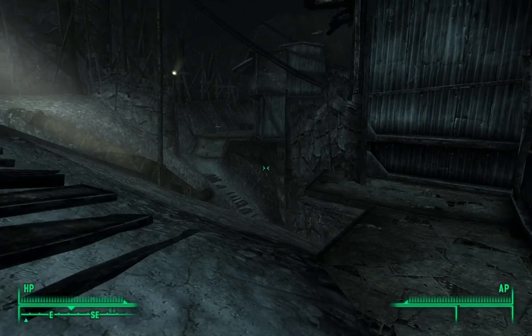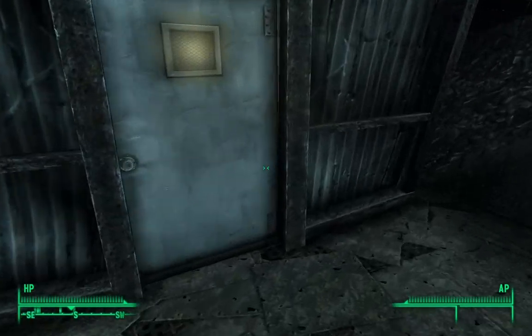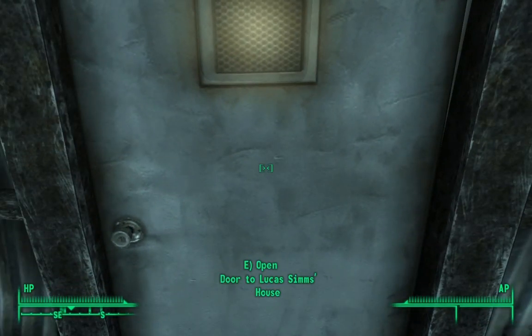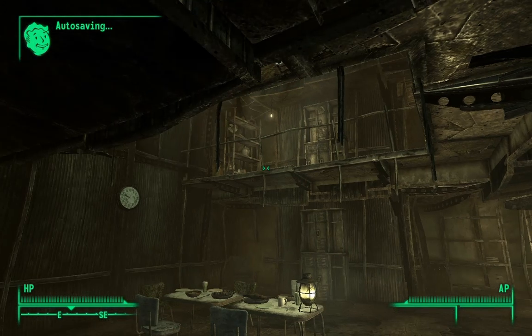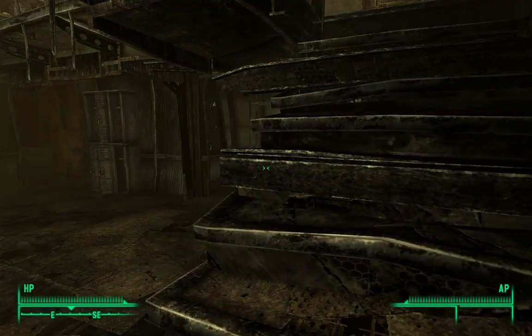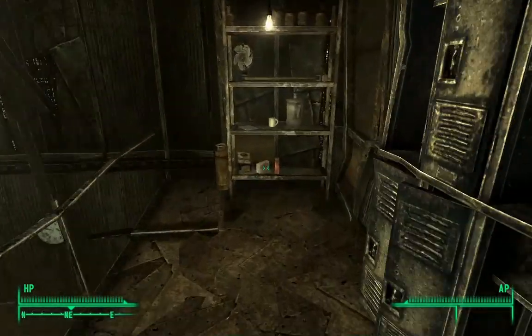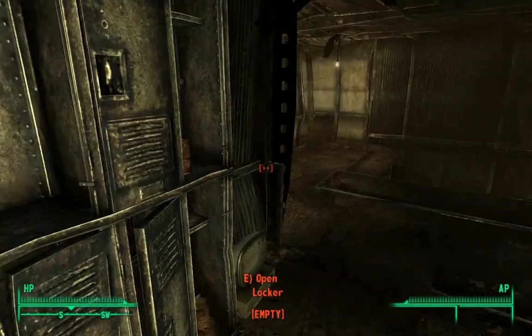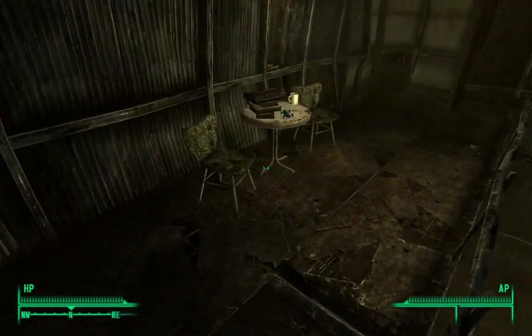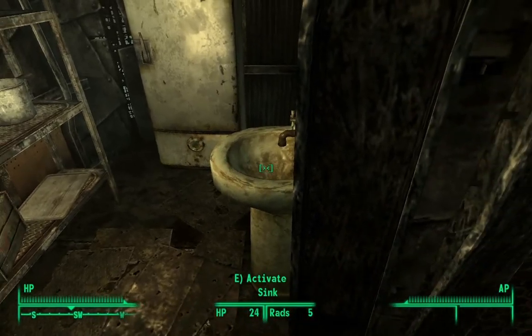If you walk across the main path from your own house, you get to Lucas Simms' house. You don't have to pick his door — just wait until he's inside. He opens the door occasionally and you can go in without losing karma for picking the door. Around here somewhere is the strength bobblehead — look for it.